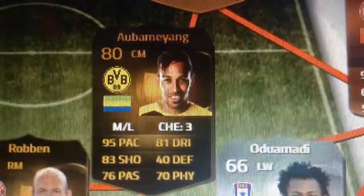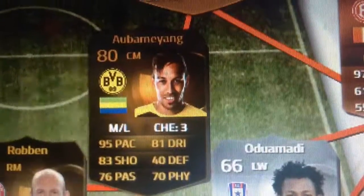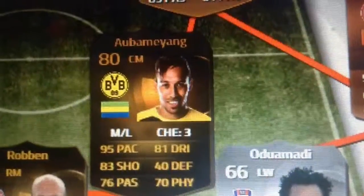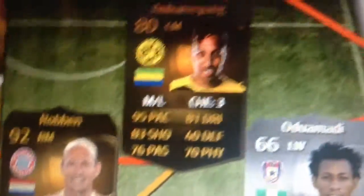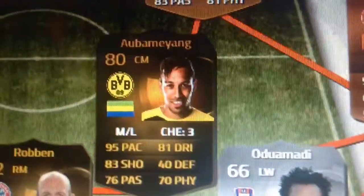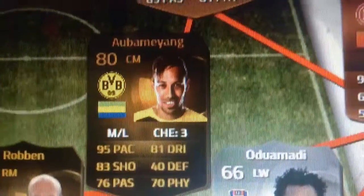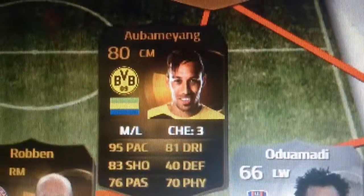We have Inform Aubameyang. 95 pace, 80 rating, 83 shot, 81 dribbling, 70 physical. Centre mid. Plays for BVB — Borussia Dortmund, in other words. I've played with this guy before. This card is really good. I think maybe if he had better physical, better passing and dribbling, the card would be amazing. But yeah, great card.